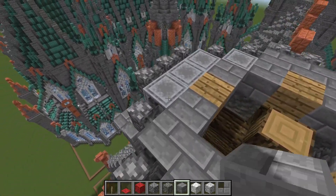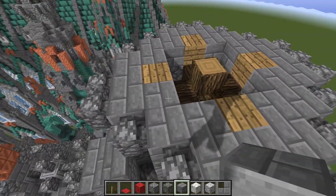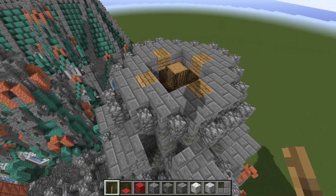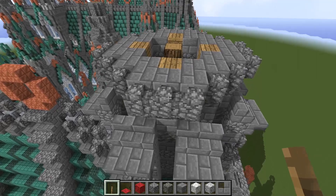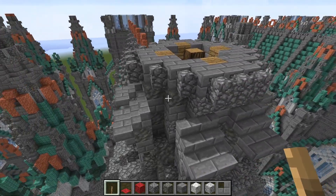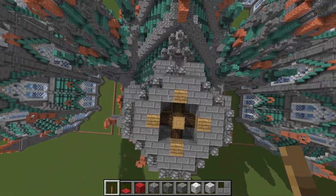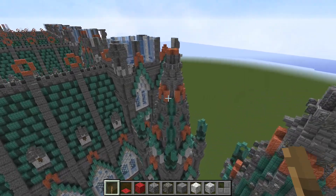On top of the cobblestone and the tuff, we have a bit of wood, a bunch of stone bricks, and then on the outside of those, just ring around it with cobblestone walls.